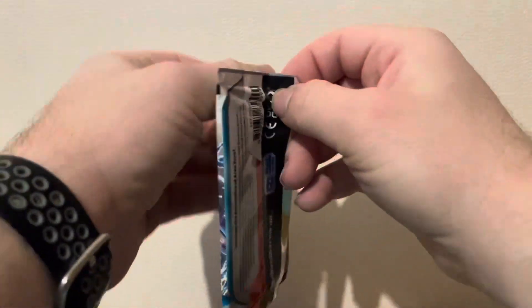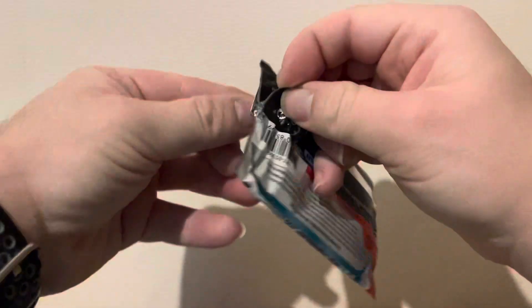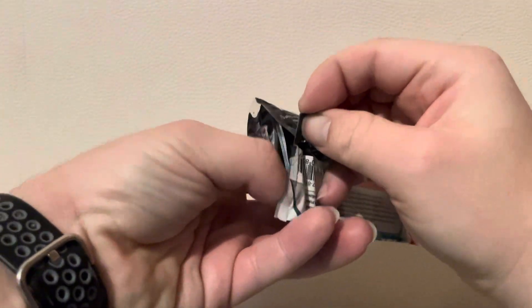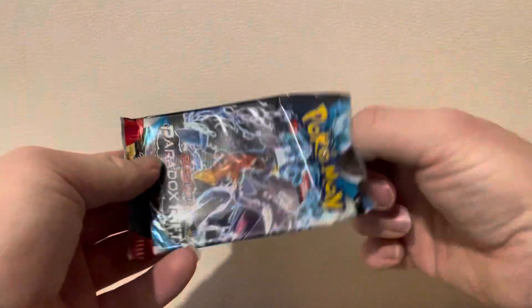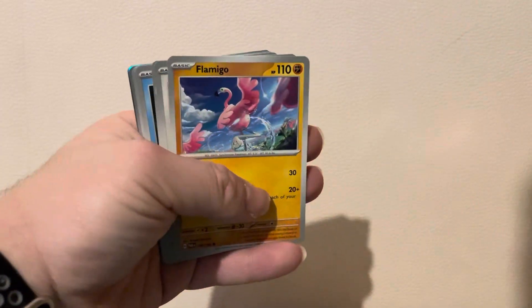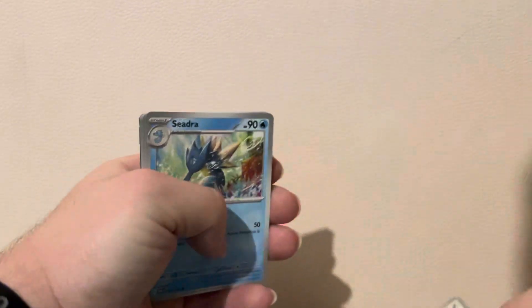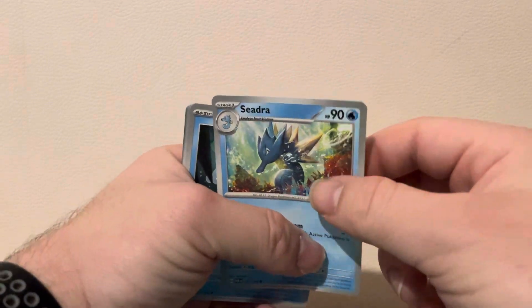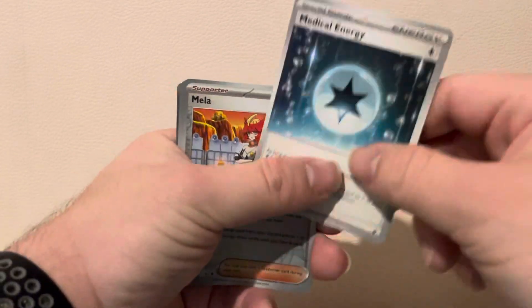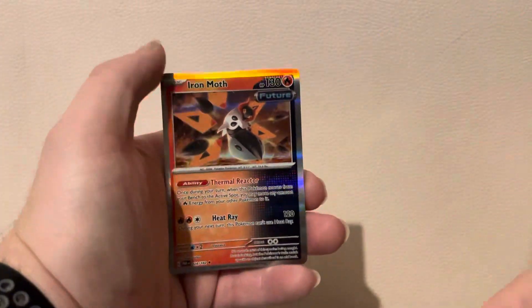Please let's get some really nice pulls on this last pack. 500 more subscribers would be nice. Code card. We've got Lightning, Flamingo, Ponyta, Ceruledge, Valin - and a whoa, Iron Mouth!